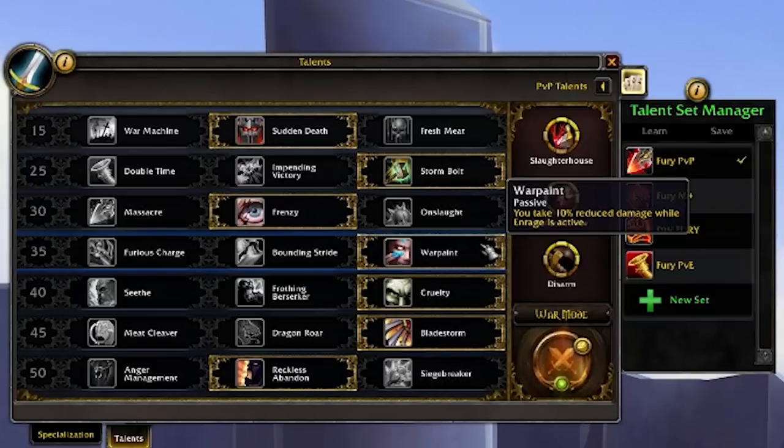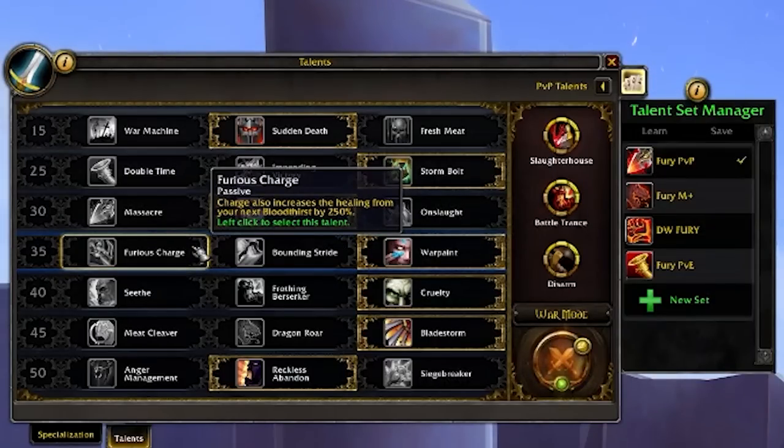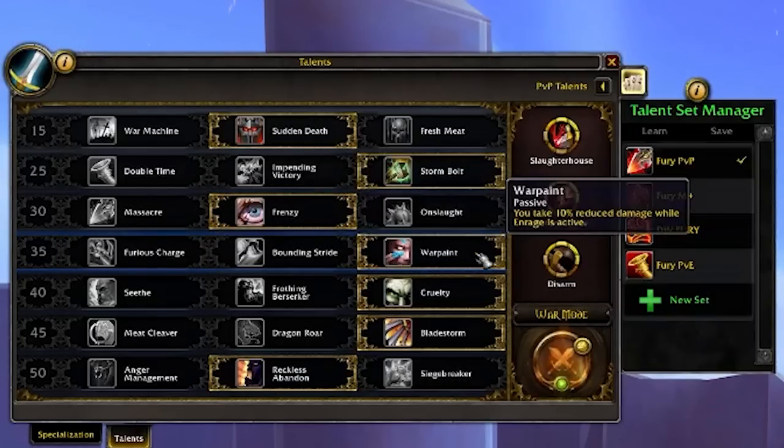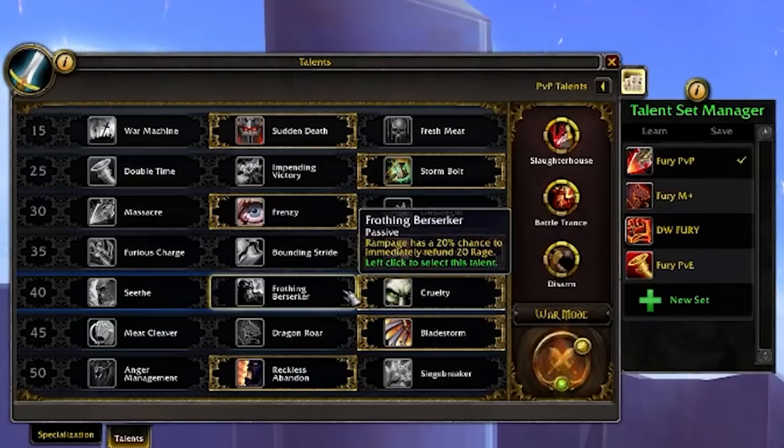This next talent row does have some cool stuff, but you're pretty much leaving it locked in with Warpaint — taking 10% less damage while enraged is a pretty big deal, just makes it that much tankier. Sometimes in BGs you can run around with Bounding Stride for fun, or if you love the self-healing element, you can pop Enraged Regeneration, charge somebody, Bloodthirst, and just top your health off. But in general Warpaint is just really solid. Cruelty — while enraged, Raging Blow deals 20% more damage and has a 30% chance to instantly reset its own cooldown. Because of the 4P set bonus, you pretty much would never want to play anything except this.